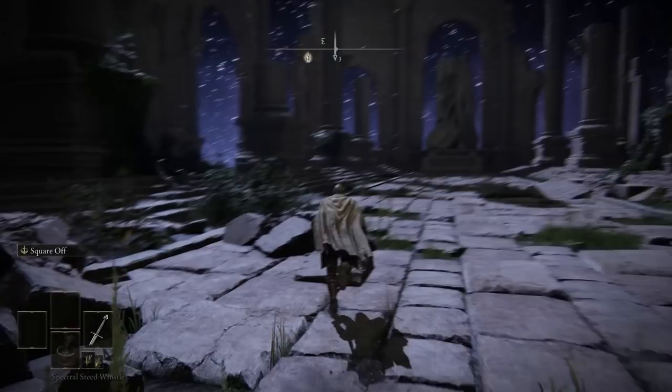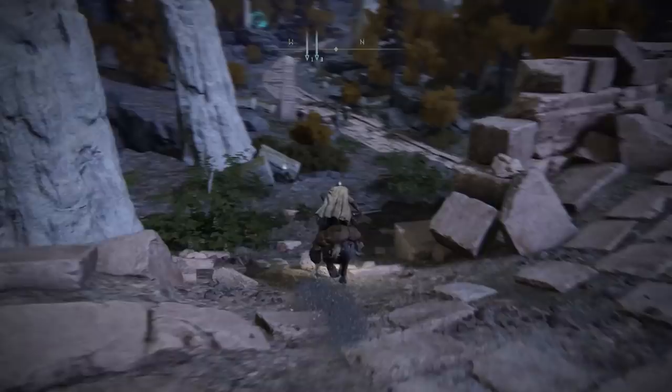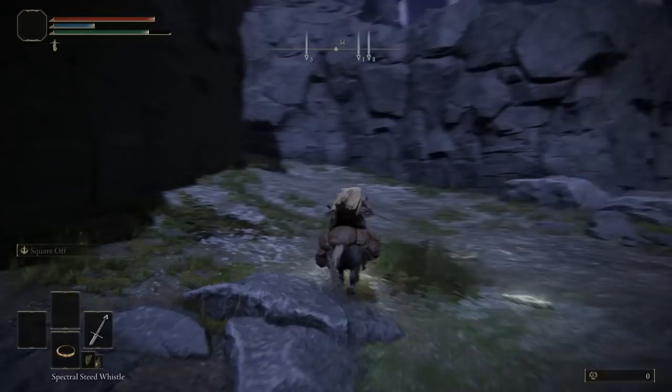Go back to where we just were — this is a mist door. Go through and beat the mimic; it's a pretty easy boss you can do at a low level. Proceed forward to the left side, reach the end of the bridge, and go down to the grass area to pick up that item. Continue along to the left — there will be some enemies here as well that you can dodge.